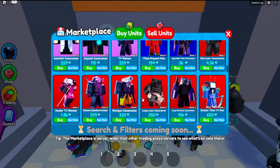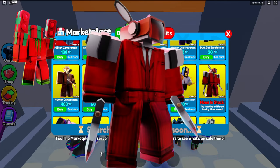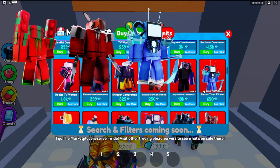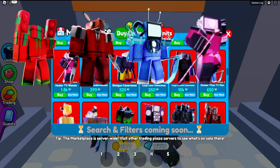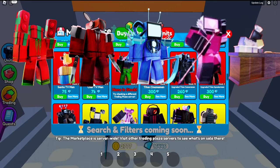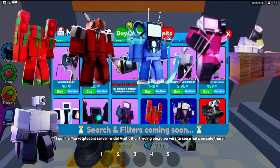Here's the price guide. If you're just starting out: Titan Presser Man — buy for 100 or less, sell for 170 or more. Sinister Cameraman — buy for 700 or lower, sell for 900 or higher depending on the server market. Sinister TV Man — buy for 400, sell for 600. Healer TV Woman — buy for 1.5k or lower, sell for 1.7k or 1.8k. Chef TV Man — buy for 4.3k or lower, sell for 4.5k.